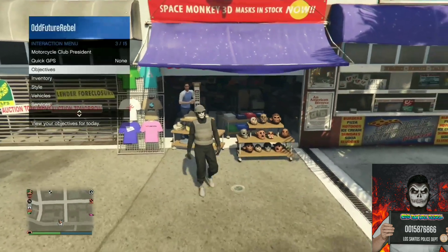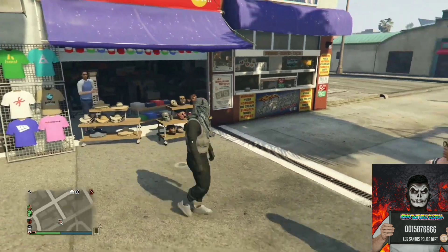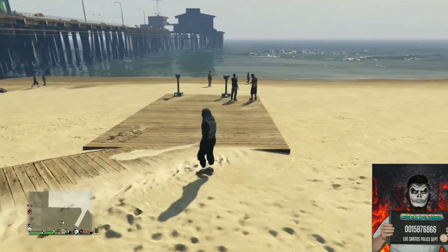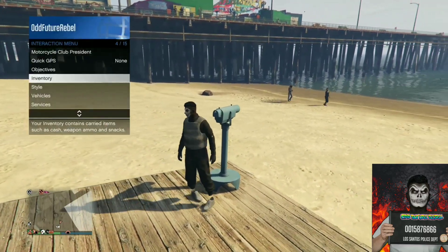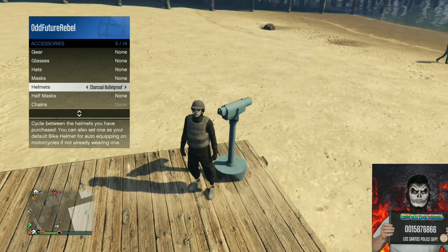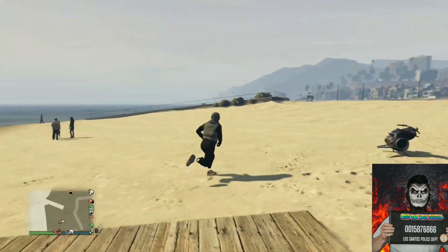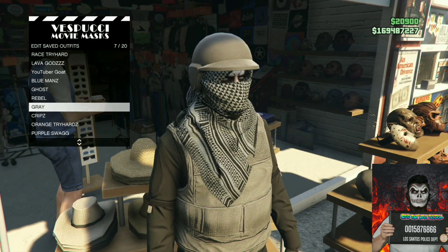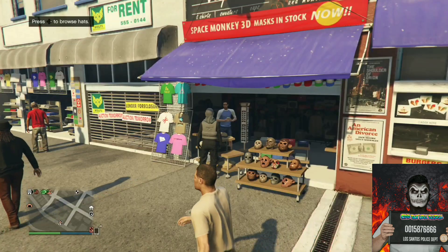Back out from the mask store and apply the saved outfit we just made. Make your way over to the pier because there's a telescope there for the telescope glitch. Once you arrive at the telescope, run past it, push right on the d-pad, pull away from the telescope, and your mask will disappear off your character. Open up your interaction menu, go to style, go to accessories, cycle through the helmets until you find the gray helmet we purchased at the mask store, back out, and walk away from the telescope. Your outfit should look like this — save this as an outfit at the mask store.